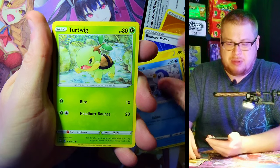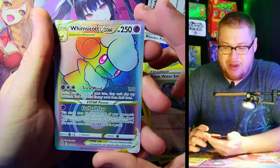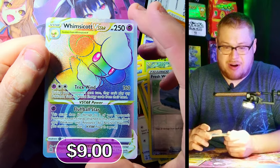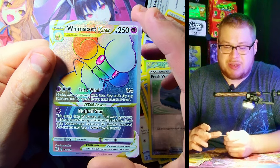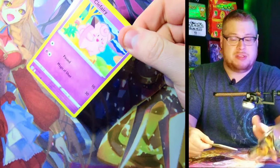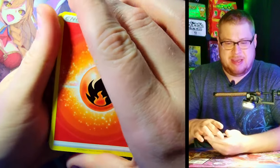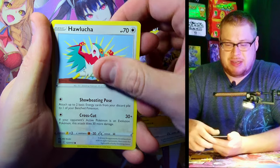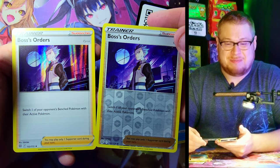We got Energy, Blunder Policy, Luxio, Hitmontop, Piplup, Turtwig, Minccino, Shellder, Beedrill — a Freshwater Set reverse — and a Whimsicott V-Star rainbow! Is this the secret? Secret rainbow Whimsicott V-Star! That is pretty crazy — 175 out of 172. Very very cool, that's sweet. Now I don't know if there's a guarantee of how many V-Stars you get per box, hopefully it's more than just one because Whimsicott isn't the one I'd prefer for V-Stars, and especially because it was the secret, it takes up one of our secret slots.